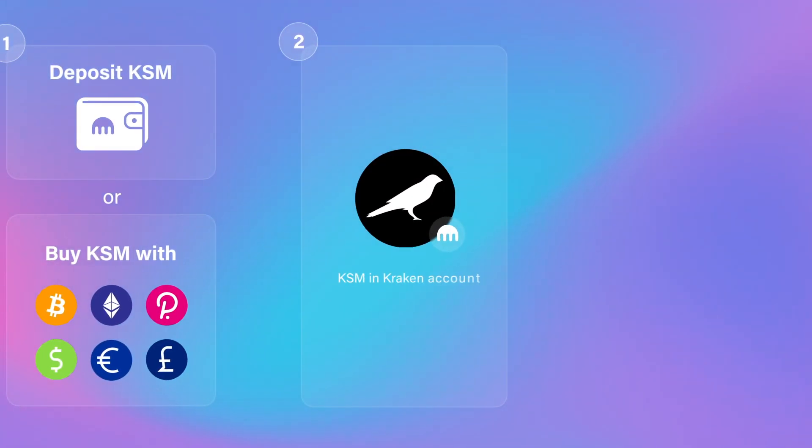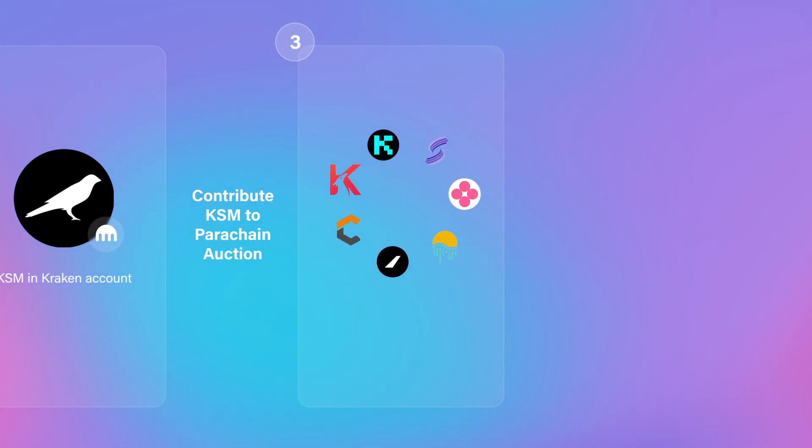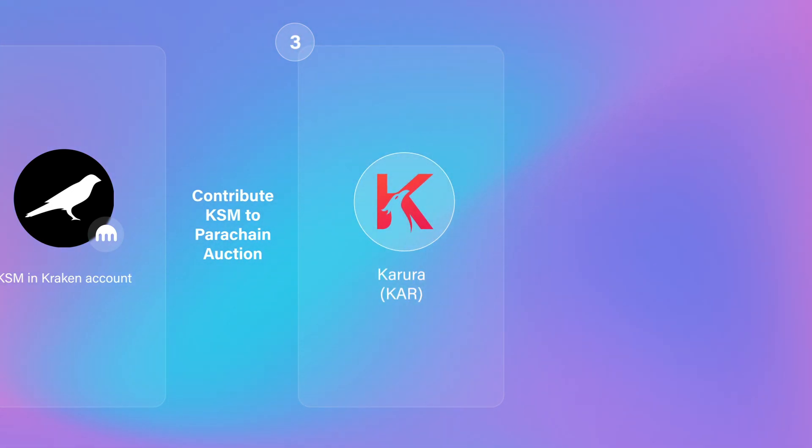Now that you have KSM in your Kraken account, you're ready to contribute to a parachain auction. There will be multiple parachains bidding to win a slot. As an example, we will use Karura, the winner of the first parachain auction.